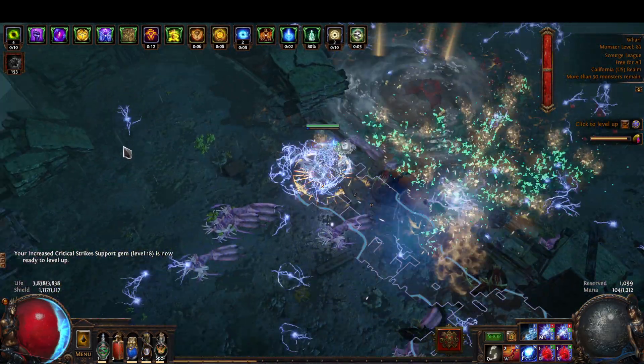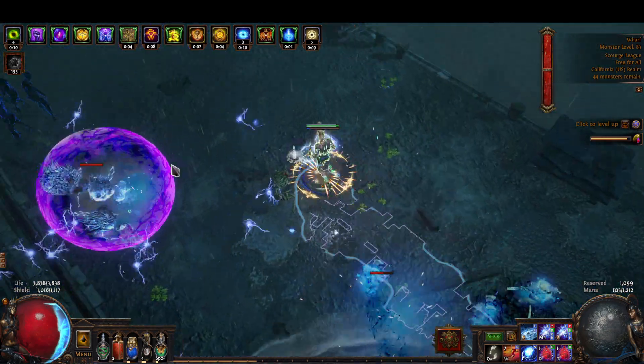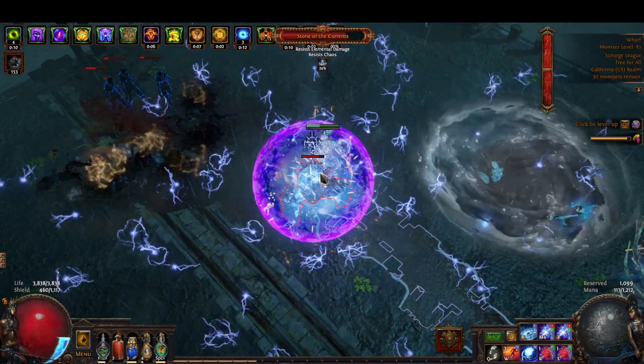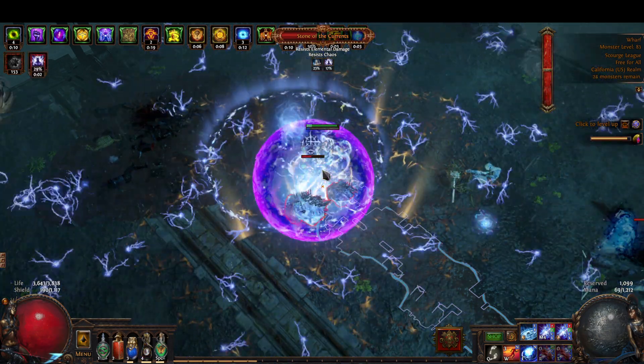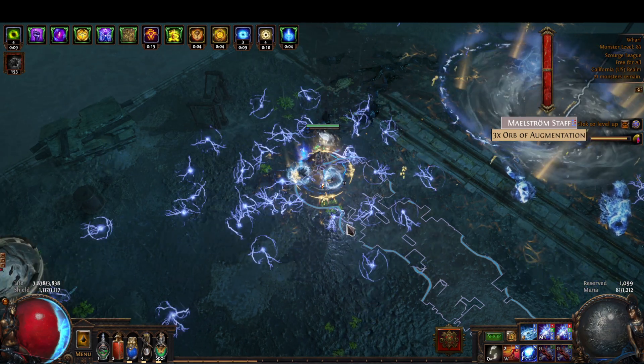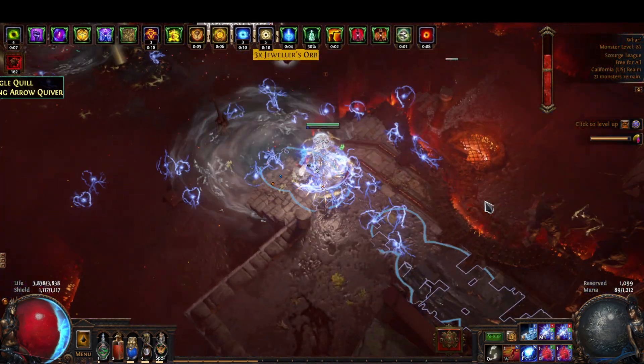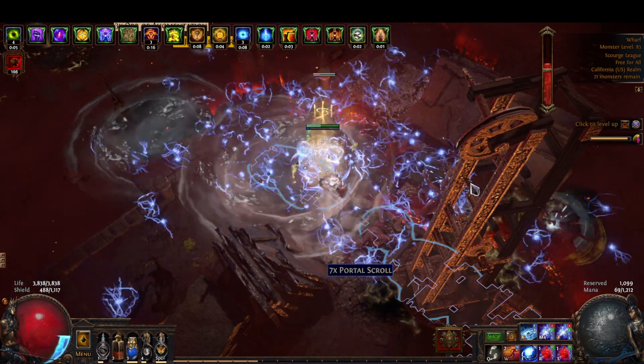It's really fun, it's really good clear. Here we'll show you what the boss is like. We put down Orbit Storms — oh wait, we didn't even put down Orbit Storms — and then we press Volspark and then he's dead.